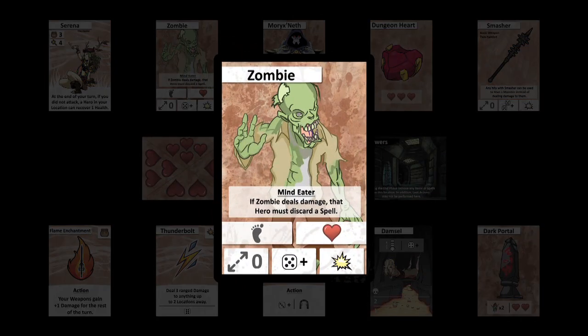Monster cards are one of the main elements you encounter in the dungeon and your main obstacles. Monster cards show the monster type, their available movement, their health total, the range of their attack, the number of dice they roll to attack and the number they require to hit a hero, and the amount of damage each successful die roll does. Some monsters also have an ability which can come into play.